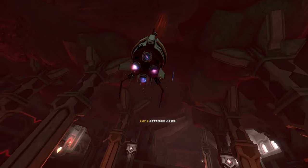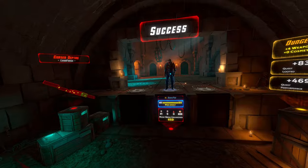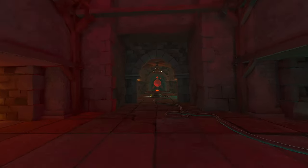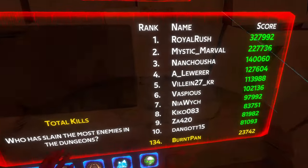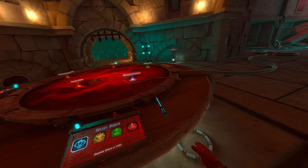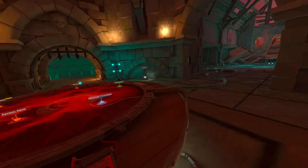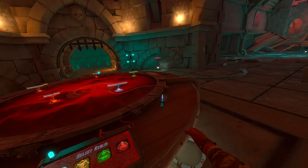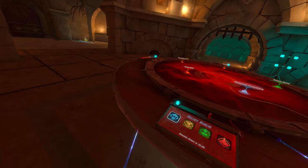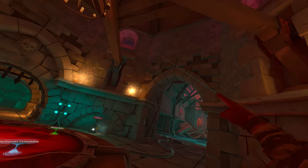Weapon perks: you can have two weapon perks on top of an element perk on each weapon. It's ideal to get the critical perk, any element perk — it's kind of preference. Fire's probably the best, but ice and poison are better for leaderboard climbing, because fire kills when they explode don't actually count as kills. It's weird — you can do the toss on a chest but not on this wooden board of a table. That was that — a lot of messing around in that one. Hope you enjoyed the video, peace out.